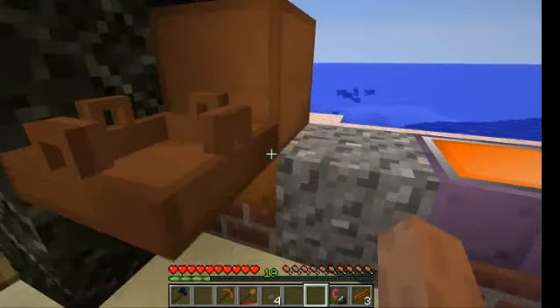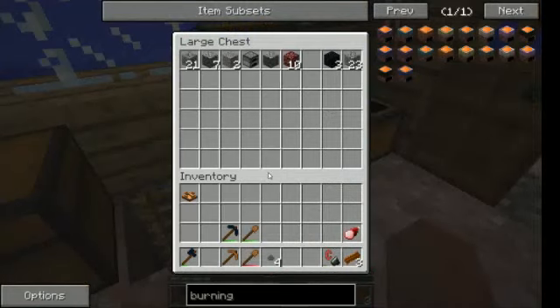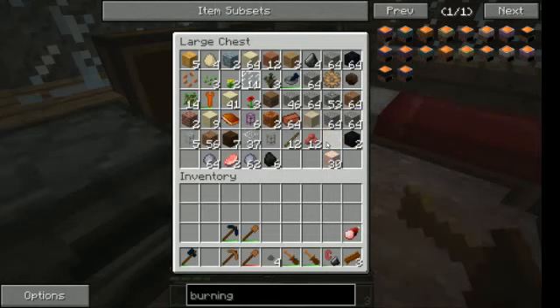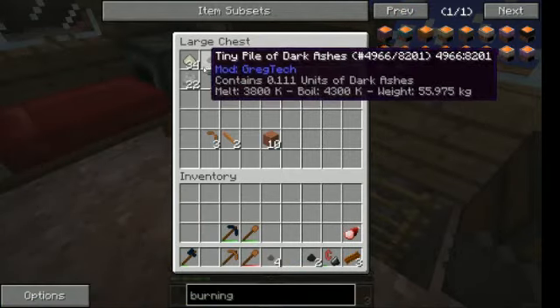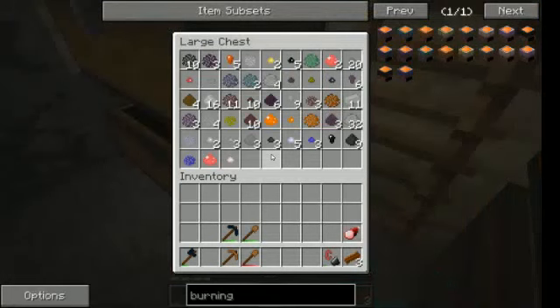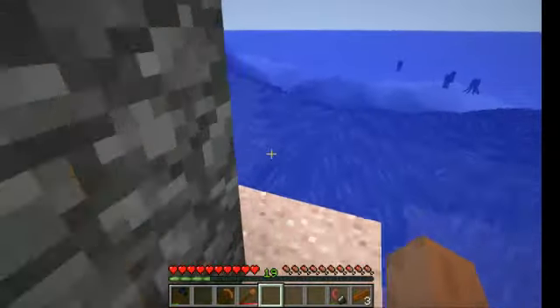So this comes here for the moment. Raw pickaxe heads, raw chisel, raw file — okay this is file, so that's not an issue. I'm gonna put all my tools in here. Dark ashes will come here. Green sapphire, another quartz, even more tin — that's truly the most abundant metal ever.